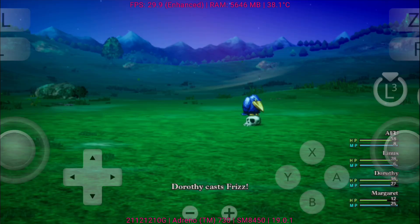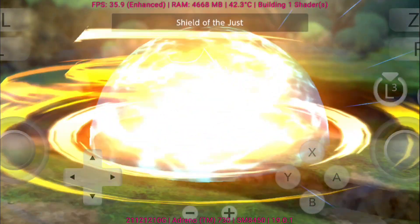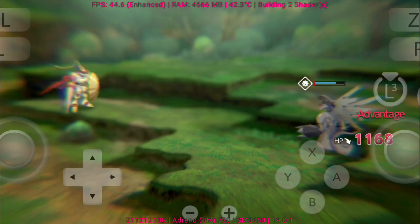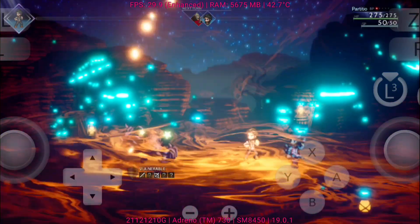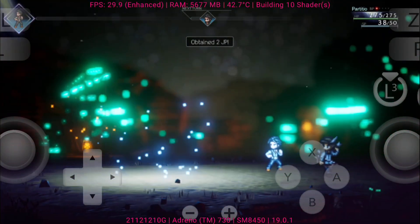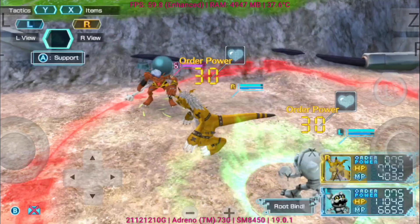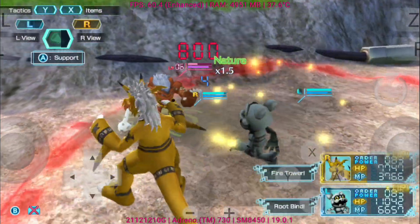Smoother gameplay performance, faster loading with driver fetch, and a cleaner game gallery for easier navigation. Several bug fixes were also made, along with major stability boosts, making Eden more reliable than ever. And of course, we'll be checking out some of the latest playable game tests, from big titles to fan favorites, to see just how much Eden has leveled up.